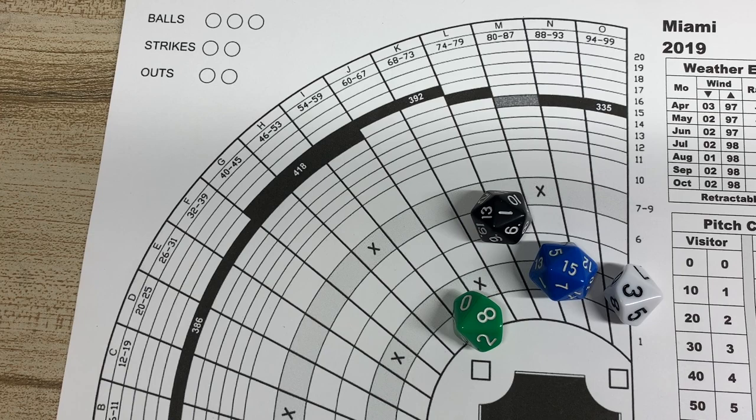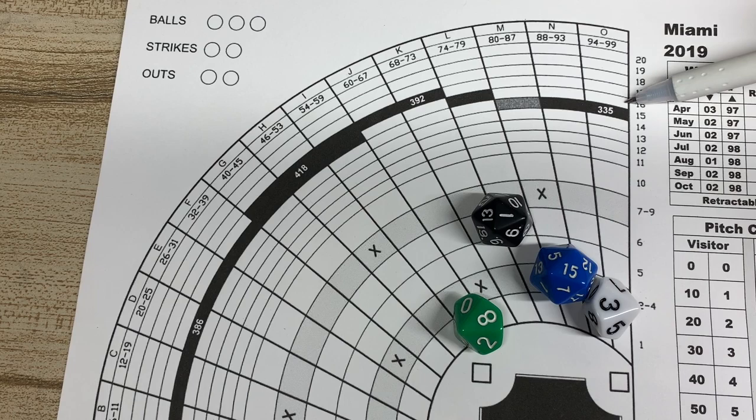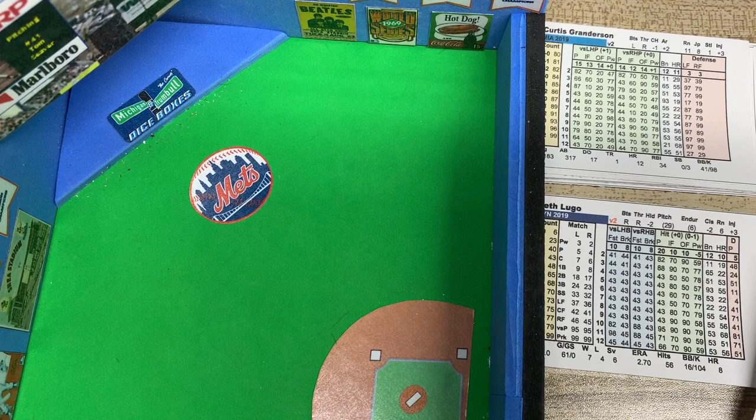Brian Anderson is next. To summarize how the park chart works: you look at the 2d10 result of 83, which puts it in zone M. Then add the D20 result of 15 plus the batter's power of 1, giving 16. Looking across on the side chart up to 16 in zone M, that's over the fence. If it had hit zone K, it wouldn't have gone out — it would have been a double. Different card for every stadium, and it's simple to resolve.